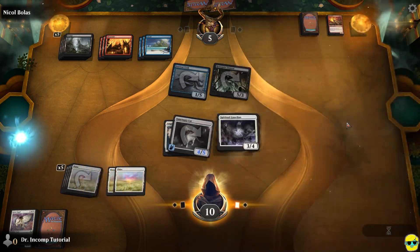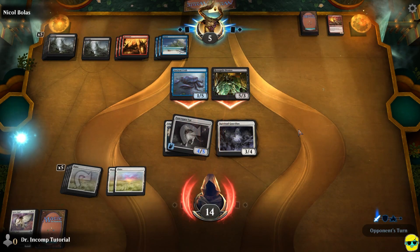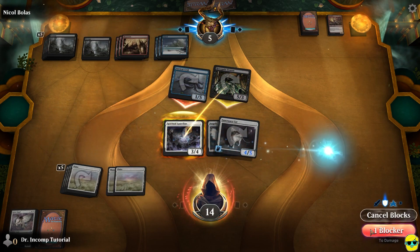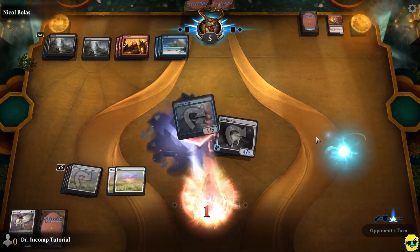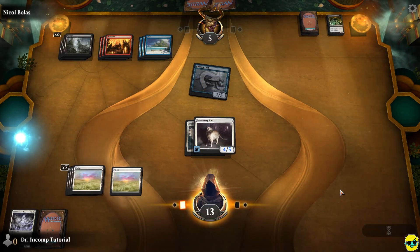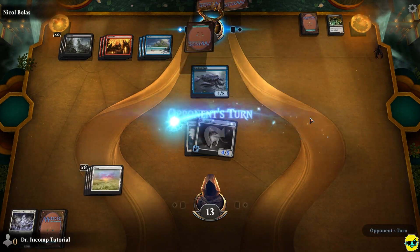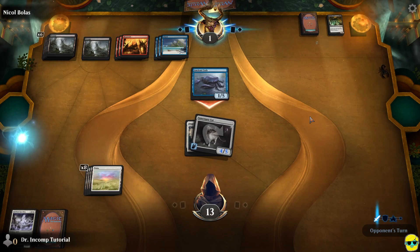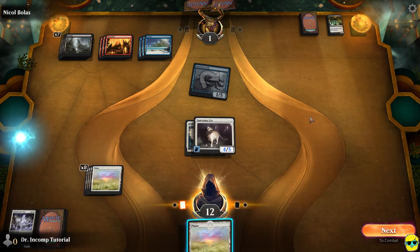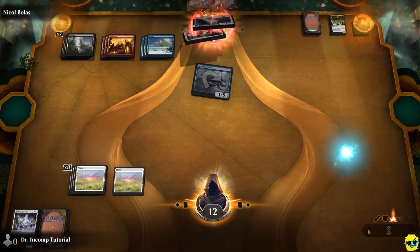Right now we can play this guy, get 4 life, and have a blocker for the Renegade Demon. We're going to declare the Spiritual Guardian to block the Demon, let the crab come through, and those two trade off. We'll play our Plains and attack with the cat, take him to 1. He hits us for 1 and we're almost in the clear. I'll play my Plains, attack, and we did it — we win!